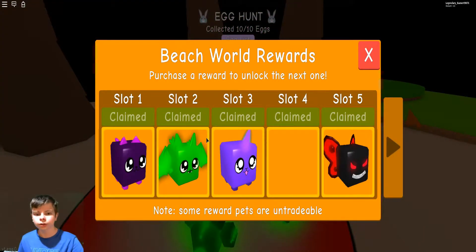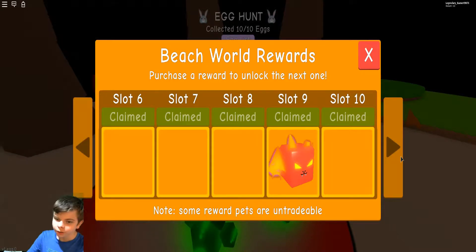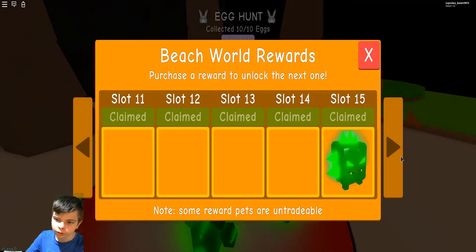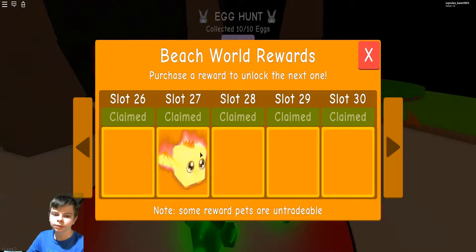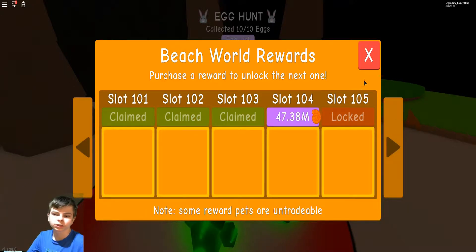Here are the rewards — you start off with this stuff. You're already at that really good bat, and only on slot 15. Then you get ordinary stuff — just keep going up to slot 27, keep going up, and soon you're almost to the cross-commoness, basically.